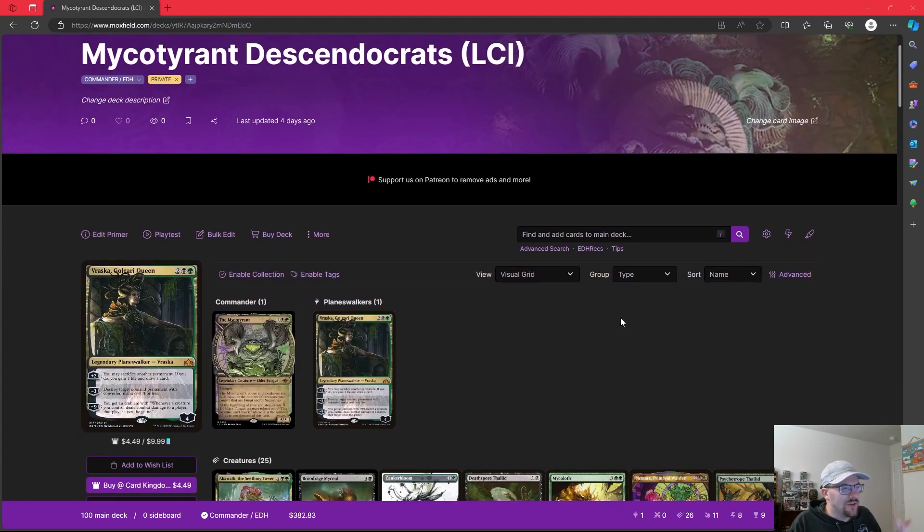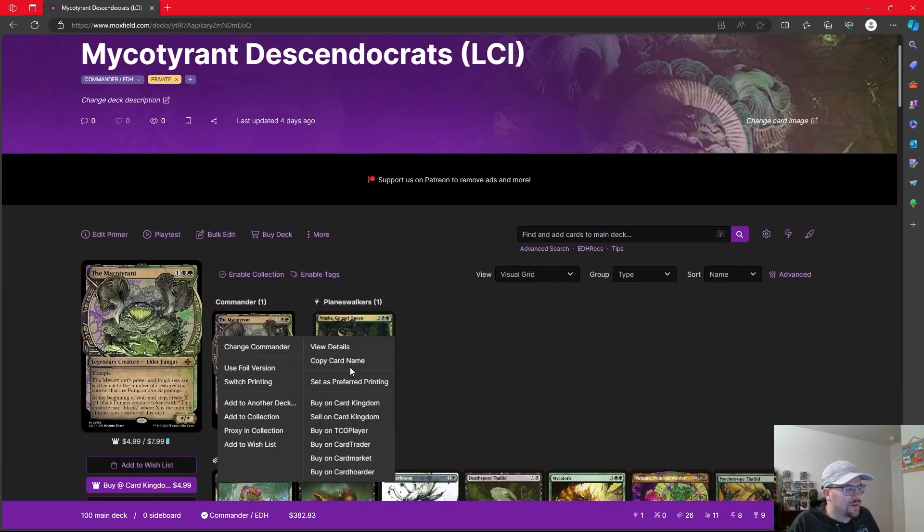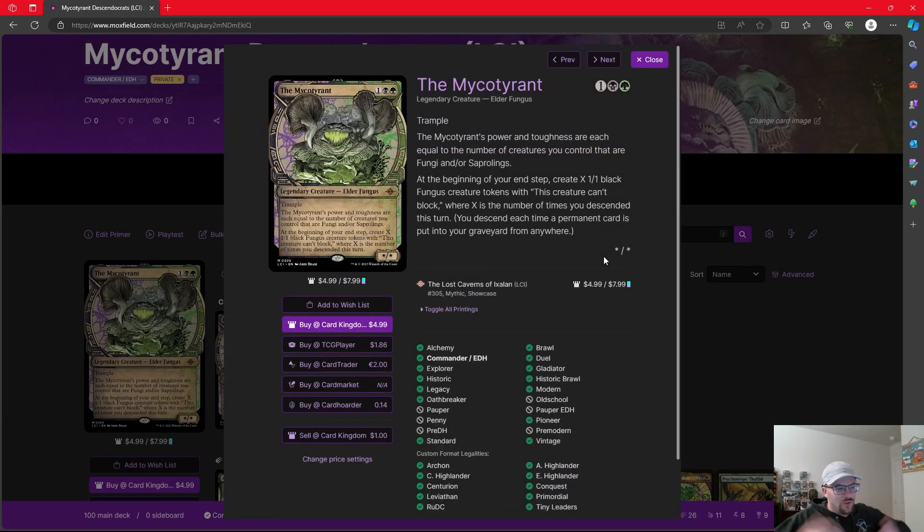But today we are looking at Mycotirant Descendocrats, our newest Golgari Legendary from Lost Caverns of Ixalan, and I think the best way to cap off our Dinosaur Week with a non-Dinosaur Commander.